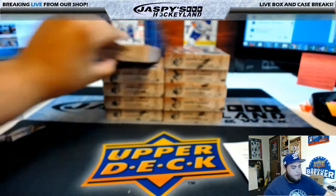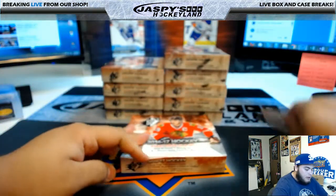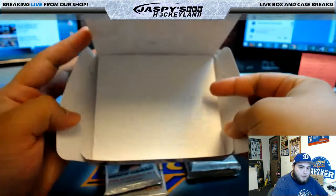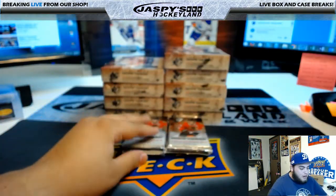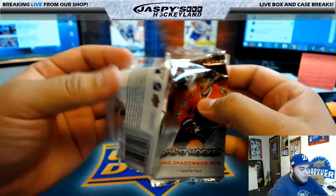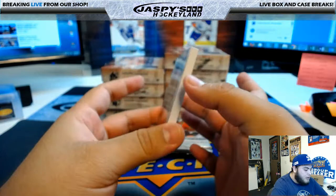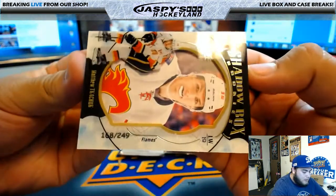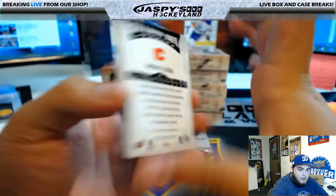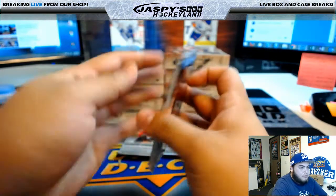Let's go with the first box. There was a new reconfiguration this year - four packs, one card per pack. These are really thick cards. First pack: shadow box rookies for the Calgary Flames, that's Matthew Kachuk. Second pack: Calgary Flames, that's Shane H with that hit.